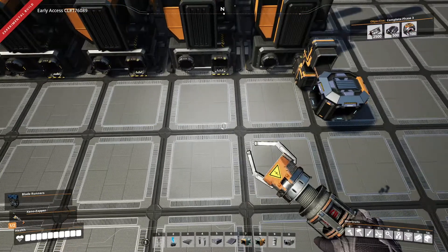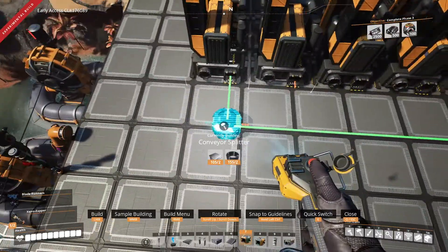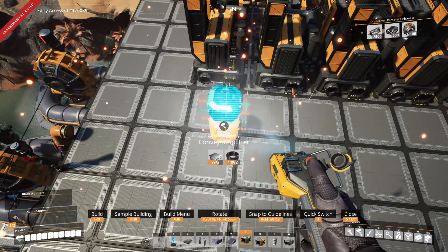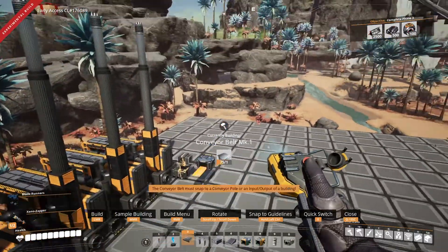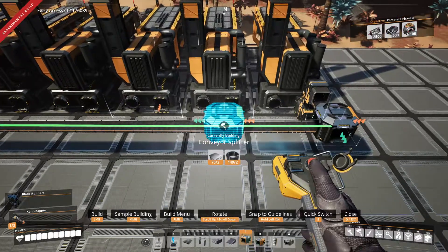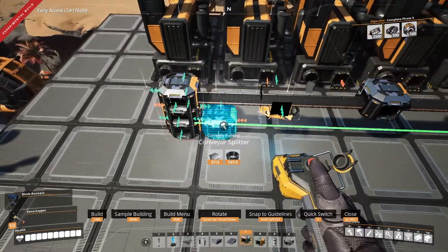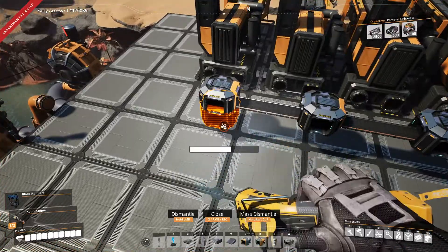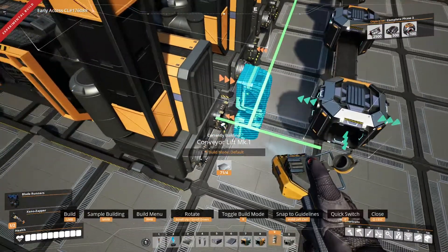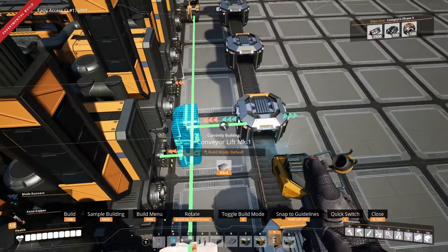Down here I basically just need to repeat everything. If I repeat it down here and run a belt from here to here, I should be able to line these up just like that. This last one wouldn't really need a splitter, but it makes sense. So we're going to come down here and have nine, set up like that, and connect all of these just like so.